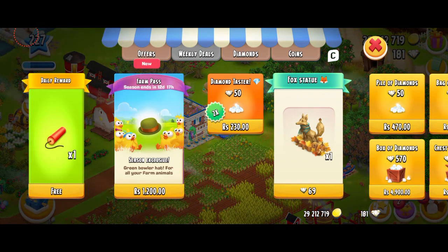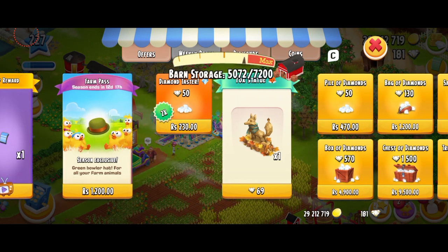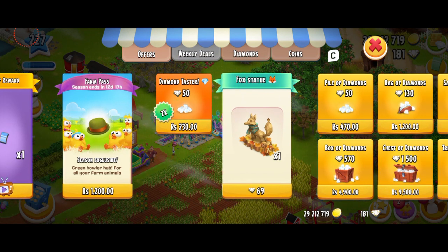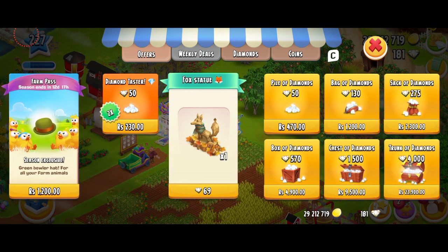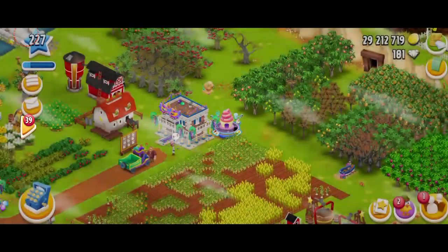Let's just open this package and see what it says. Thank you for updating to the latest version. We're just going to accept my five diamonds and I have 181 diamonds now. This is the offers over here — this is my free reward. I'm having a diamond taster, which is 50 diamonds for 230 rupees when normally it's like 470. So that's actually not a bad deal, and there's the fox statue.